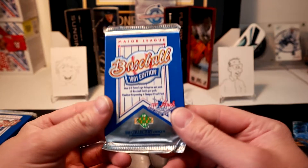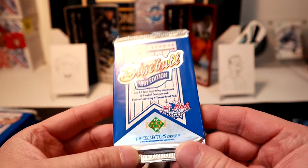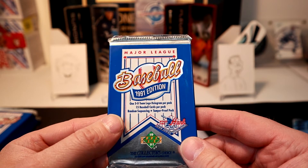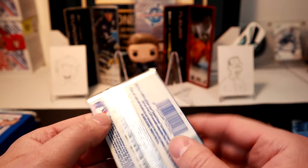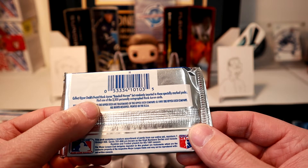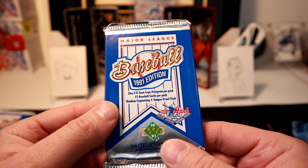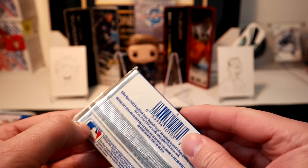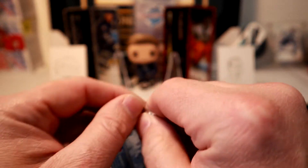In the 1991 Upper Deck, the rookie cards you're hunting are Chipper Jones and Mike Mussina - I think those are the big two. You also get a chance to collect Hank Aaron Baseball Heroes, and there are holograms. And then there's a chance for the Michael Jordan baseball card.